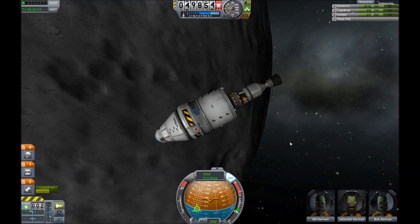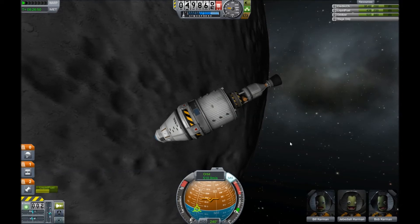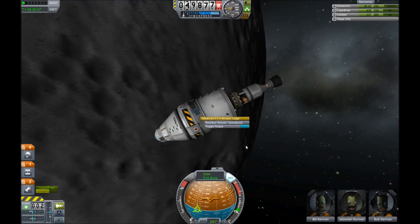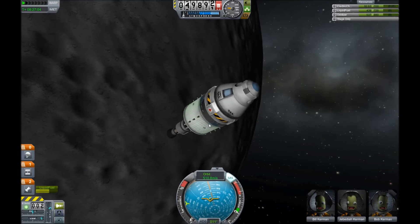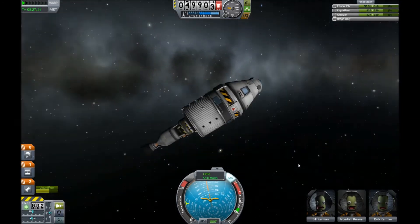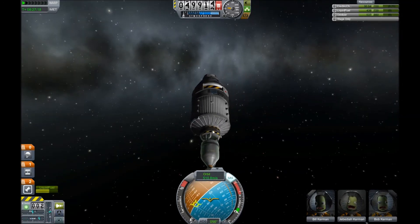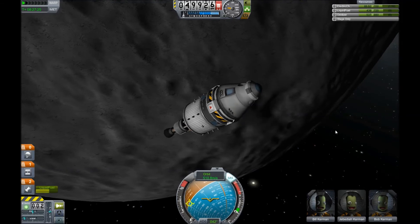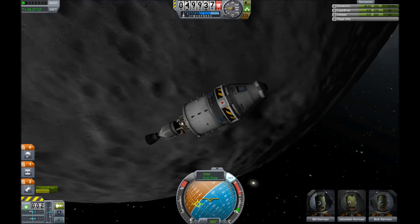Let me disable all torque and see how easy it is to rotate the spacecraft. It's impossible — I can't even roll it. That's so cool. You can see the indicators moving down. Toggle torque back on and I can get some movement — not as snappy as before, but hey. Disable torque again, and the SAS will never be able to correct itself. Very nice, very very cool.